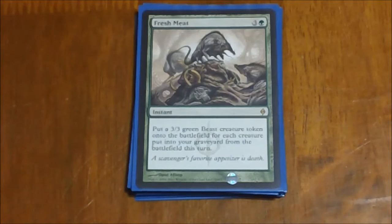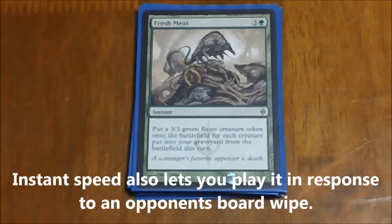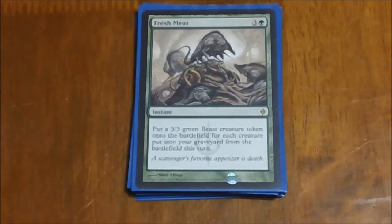Fresh Meat is a really nice card — it combos very well with a couple of our board wipes. It lets you put a 3/3 beast creature onto the battlefield for each creature that was put into your graveyard from the battlefield this turn. You play a board wipe, wipe the board, play this, and you get all your creatures back while everybody else has nothing. You do only get the little 3/3 vanilla beast, but it is a nice way to recover.